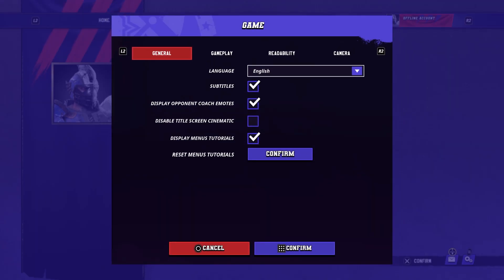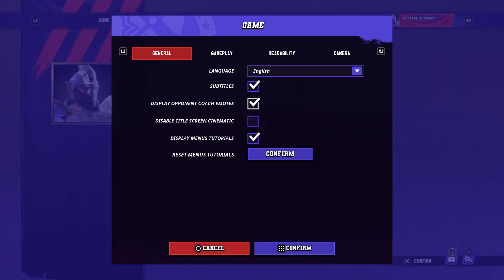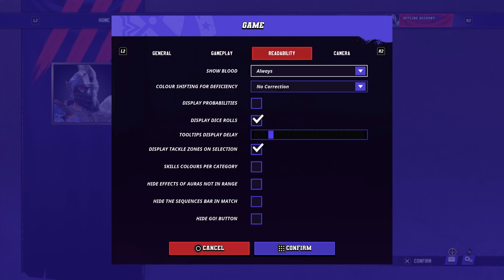Enter the game section and here you will find 'Reset All Tutorials', which you can enable. Confirm it and it will reset all of the tutorials. And that's it for this video, hope you like it.